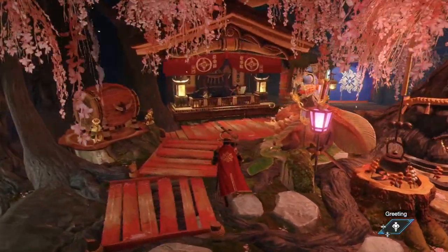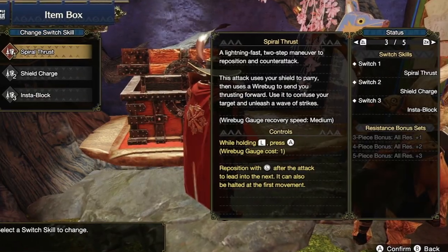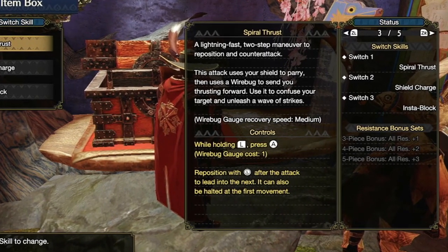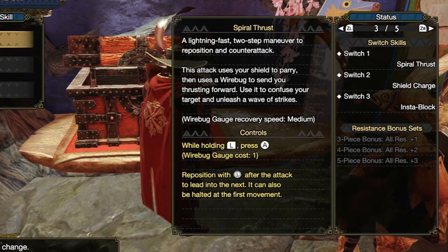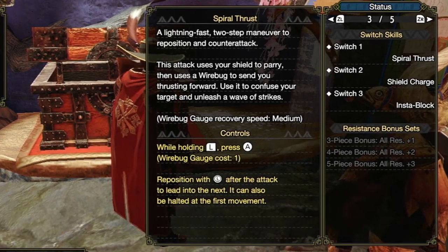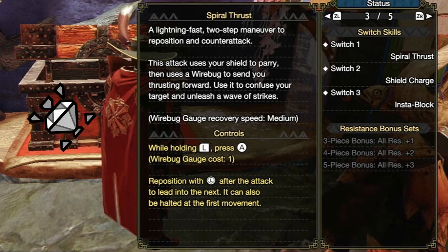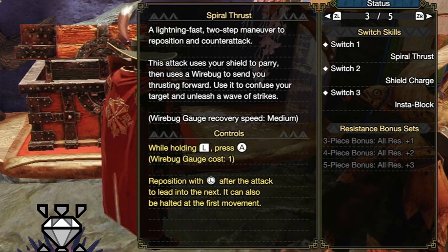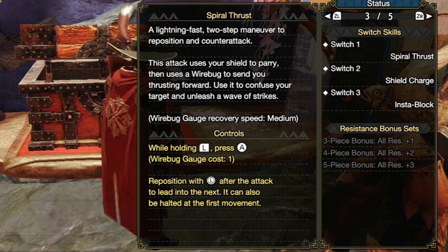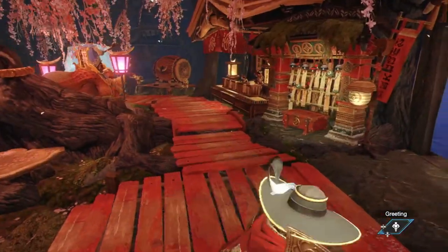In this video we're gonna focus on Spiral Thrust. It's one of the new toys given to Lance in Monster Hunter Rise and it's also very strong. If you can only master one aspect of the Lance, make sure it's Spiral Thrust. I'm gonna quickly cover the basics to get everyone to the same playing field and then we can talk about the fancy tips and tricks to really optimise your use of Spiral Thrust.